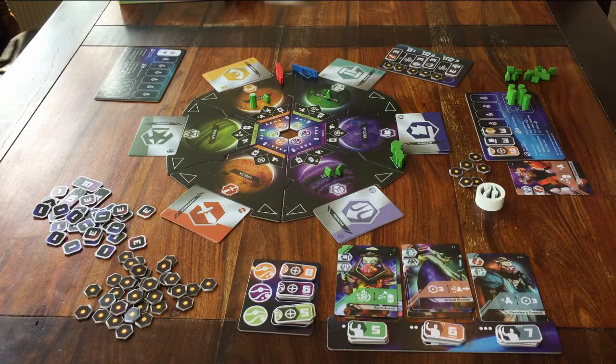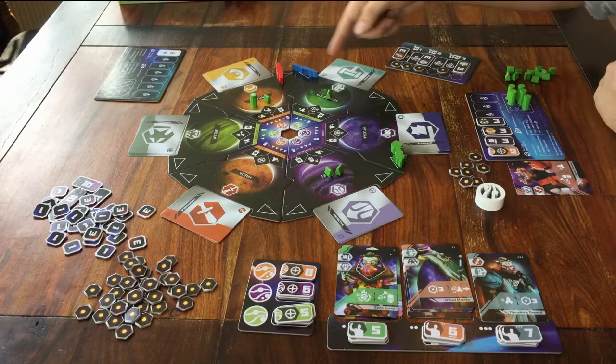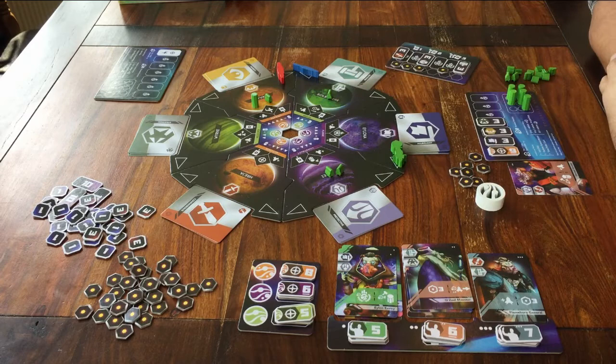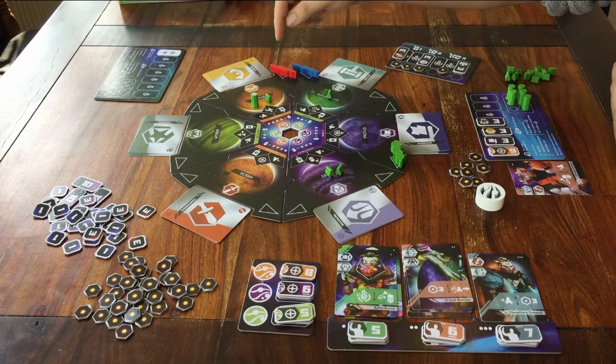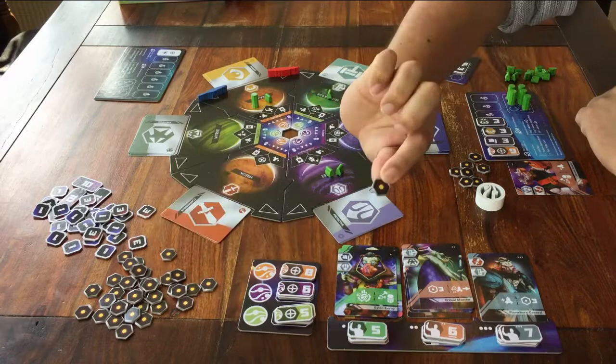Those are all the things you can do on the six planets. Feel free to look at the back of the rulebook for a quick reminder. I've got two last important details to explain. Remember that a player can be in control of a planet. When it's your turn and you move your big ship around the board, if you stop on a planet where another player is in control, that player can take one energy token from the supply.